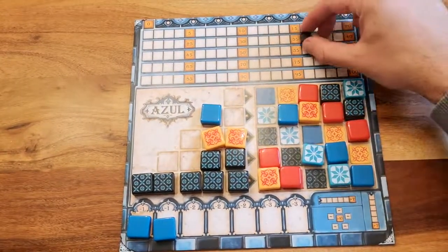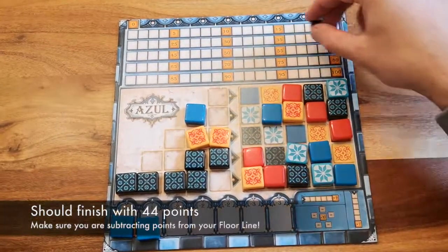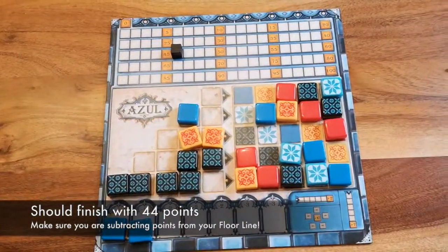Complete the round by adding all of your points and subtracting the appropriate points from your floor line. If you do not fill a pattern line, those carry over into the next round. Make sure you keep your options open.